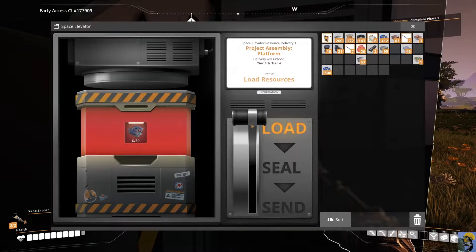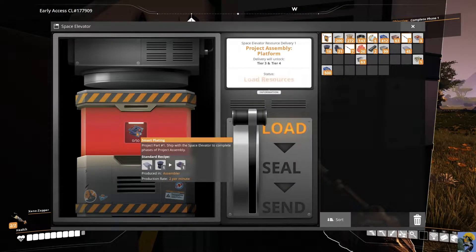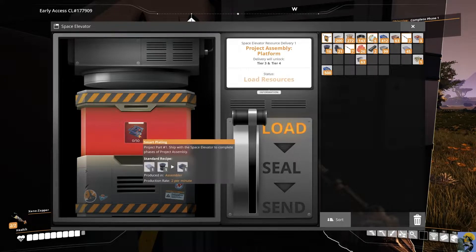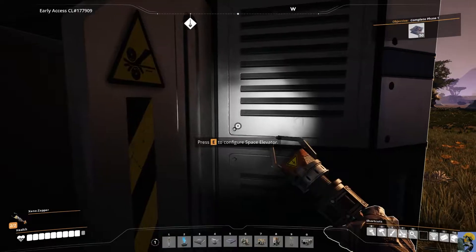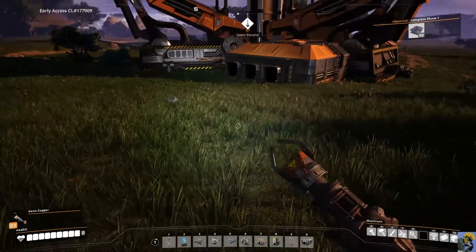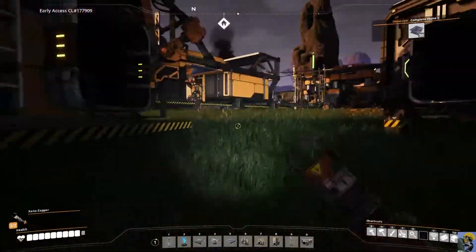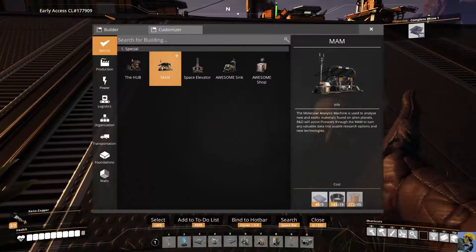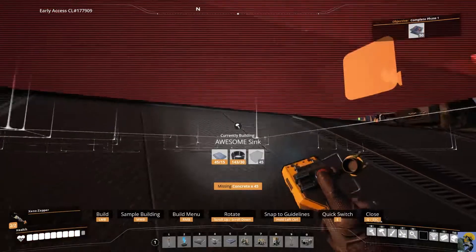Space elevator. It needs smart plating. Space elevator resource delivery one — project assembly platform. Delivery will unlock tier three and tier four. So it needs 50 of these smart plating, which I make in an assembler using two of my most complicated things to make. We can do that, but that's going to be down the road. Then let's instead build the awesome sink, which we can build right away.